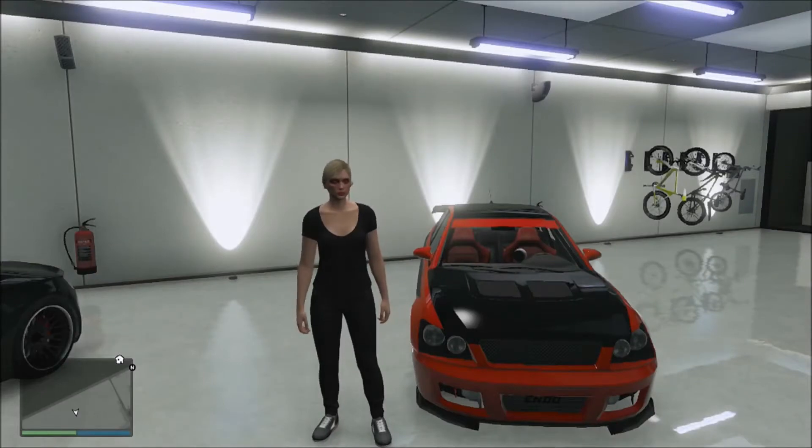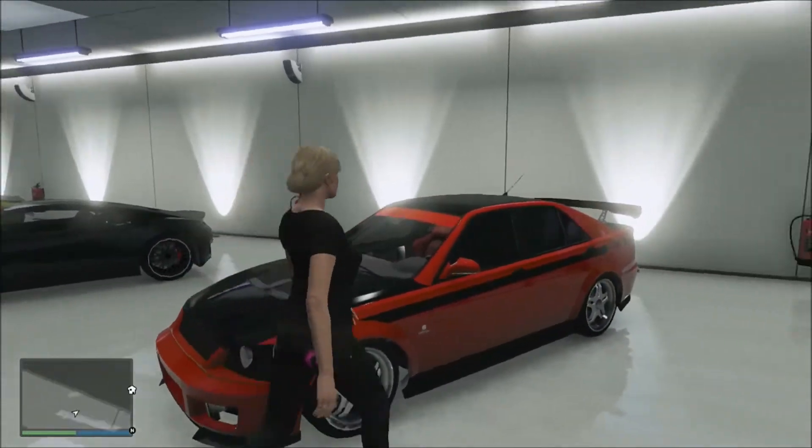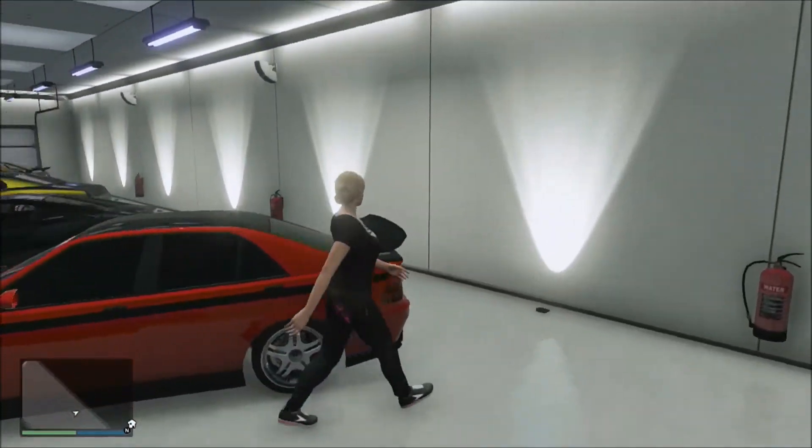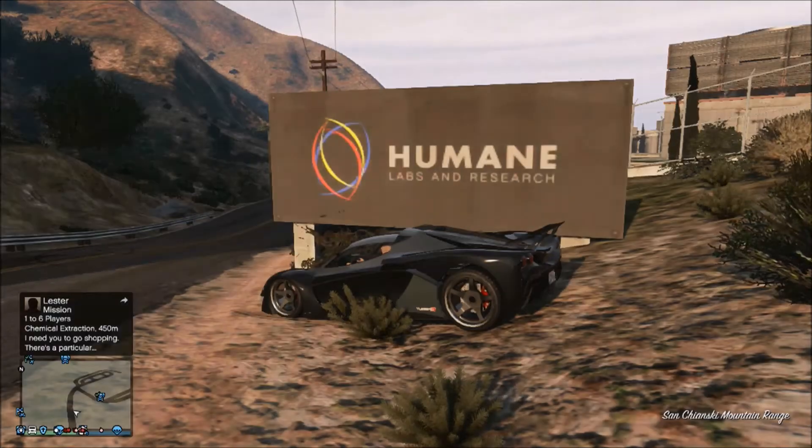What is up guys, Dr. Typo here and I am back online to show you where to find my favorite car. That's right, the Sultan RS. This is definitely my favorite vehicle. I'm pretty sure the RS stands for rally sport, but you'll get that from putting a roll cage on it when you take it to a mod shop.